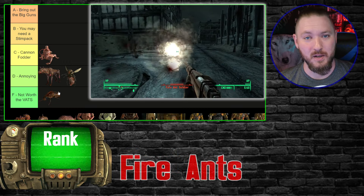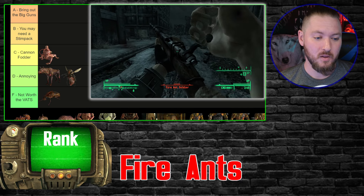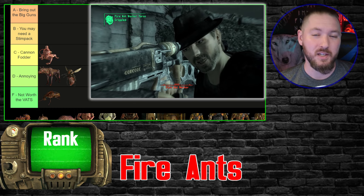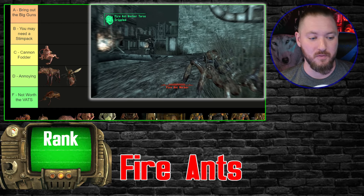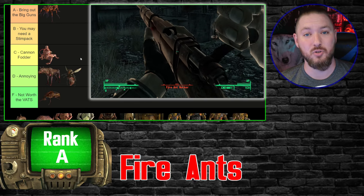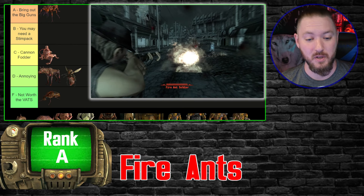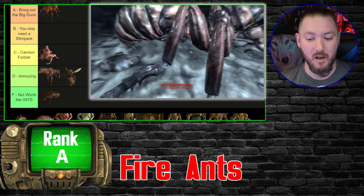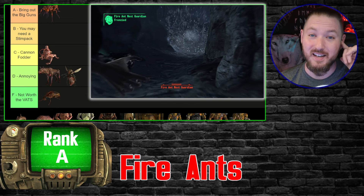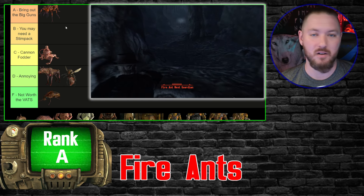This next one is the Fire Ants. There are a lot of variations — I'll disregard the smaller worker ants and focus on the soldier ants or giant fire ants. I gotta put these guys at A tier because they take so much damage, and let's not forget the fact that they are literally walking flamethrowers. The baby ones would probably go in the annoying tier, but all the big guys are just insane — A tier enemies for me.